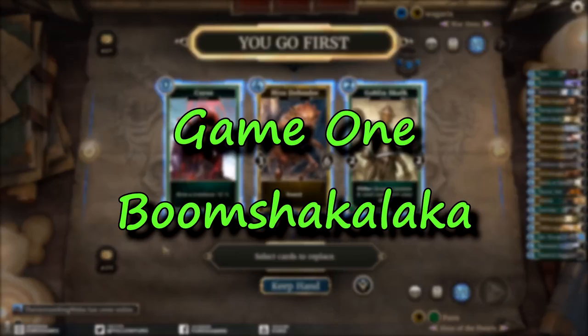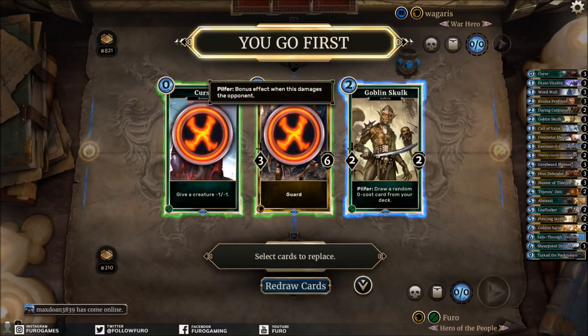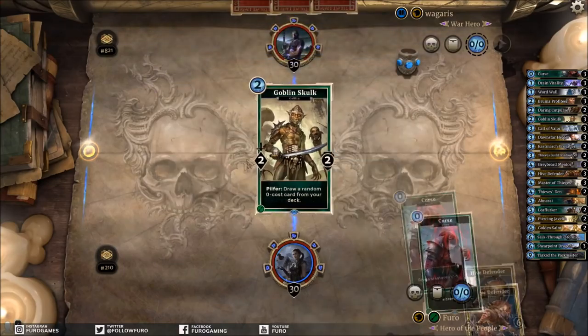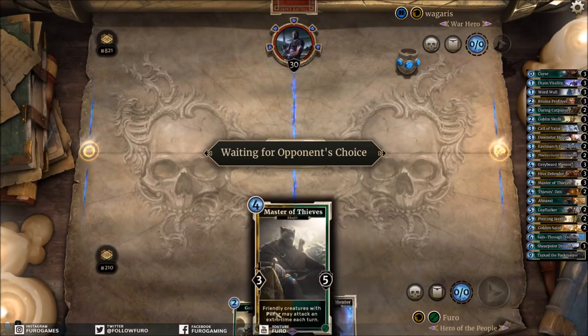Here we go — first matchup, Monk versus Mage, which could be a control mage. Goblin Skull should be good from the start. We'll redraw the High Defender and the Curse as well — we get the Curse anyway from a Goblin Skull, so there's no need to keep it in hand. Against a control mage you don't need the Curse card early on, so let's just drop it and start with a Goblin Skull. No turn three play unfortunately.